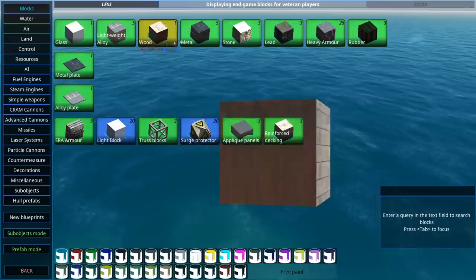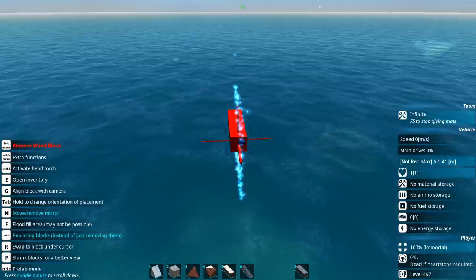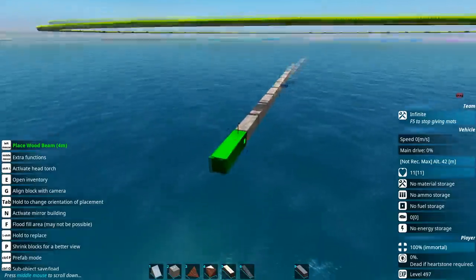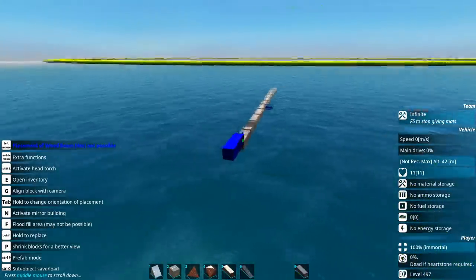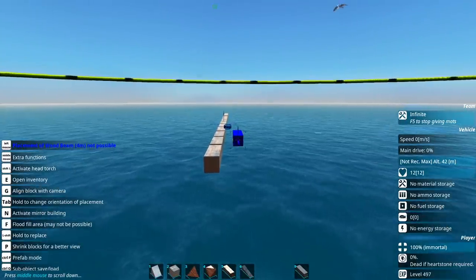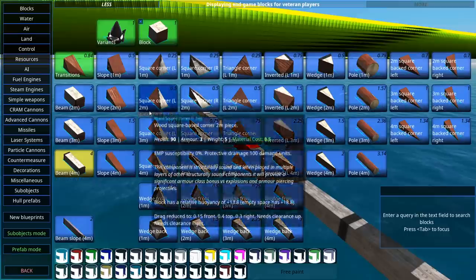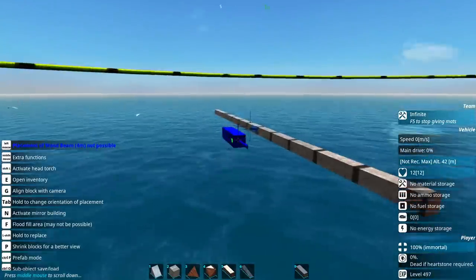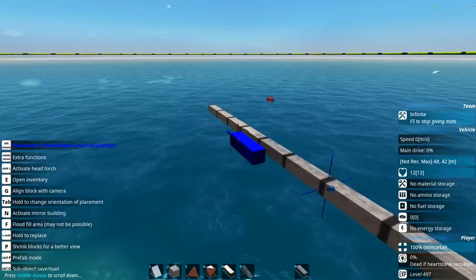First up, let's build our anti-ship ship, which is going to be a cram cannon ship, maybe with some torpedoes depending on the cost. What I'm thinking for this ship is that I would like it to actually act like the Marauder, in that it faces the target and has static cram cannons. That way we can make it all a little bit more compact, but rather than having one large cram cannon, I'm thinking maybe six smaller ones which all fire one after the other.